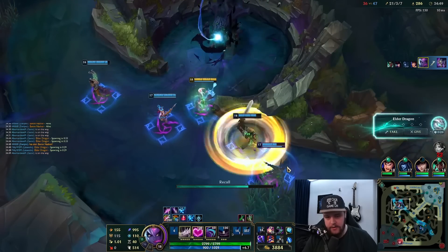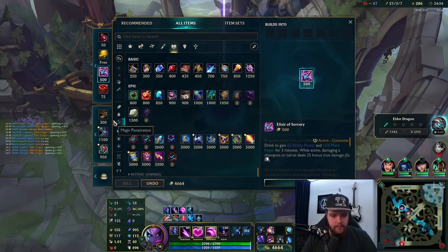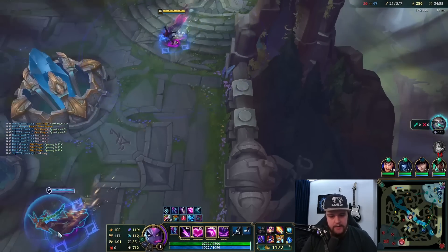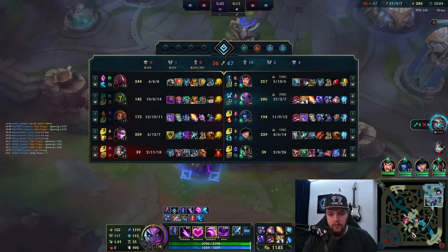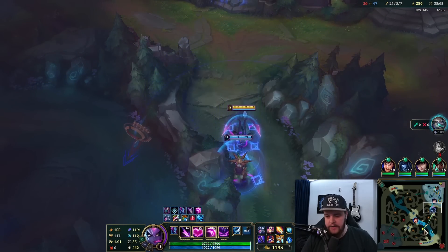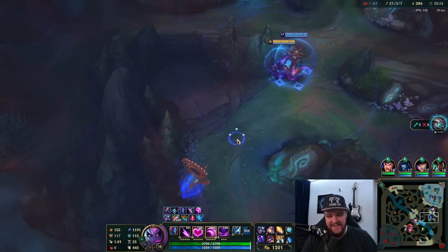I'll take the reset as well. I'll play for drake here. I can sell my boots now for Lich Bane, get another blue potion, and I'm completely maxed out on my build with 1200 AP — which is huge. I will one-shot literally anything. I'm surprised this game went on this long, but on the other hand I'm kind of not surprised either. I don't want to get spotted — I'm already spotted, that sucks.